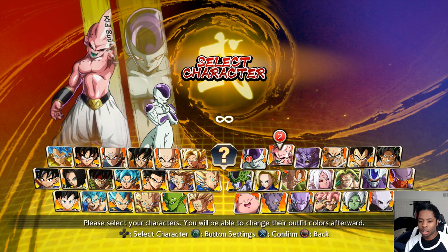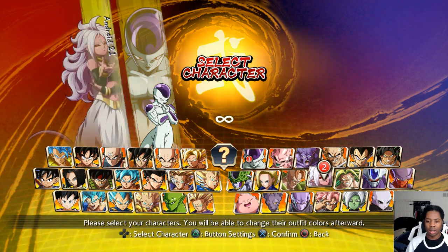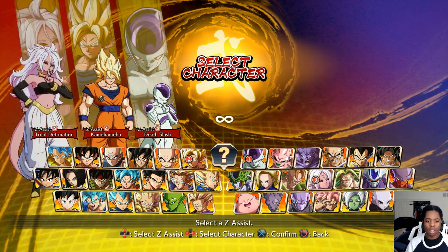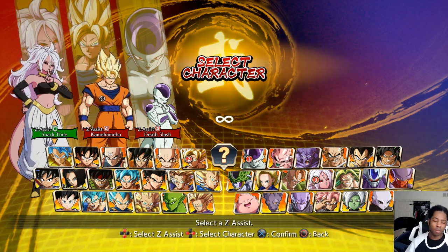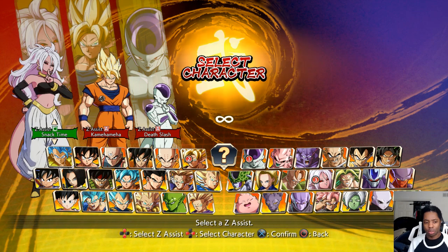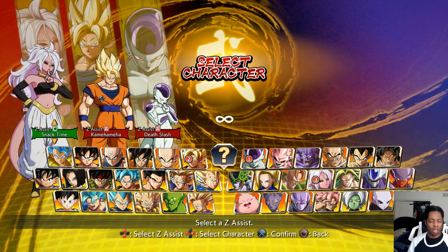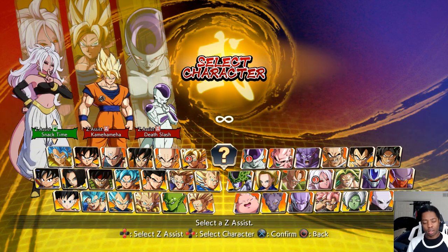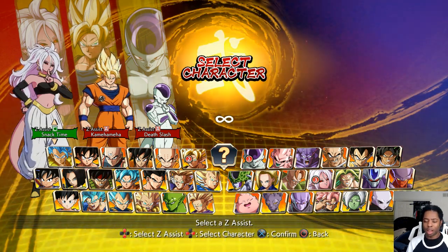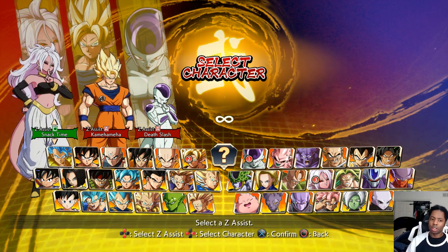Characters like Android 16, Android 21, Trunks, and Shigoku have C assists. Any character that has a C assist with 50 frames of blockstun I think is a pretty viable choice. Overall I'm not personally really feeling C assists — I think they're mostly just combo tools. It is nice that the combo timer doesn't affect it, it's guaranteed to complete no matter what. But the extended cooldown is a pretty big deal, so the ones that have 50-frame blockstun are pretty viable because you get special combos or whatever.